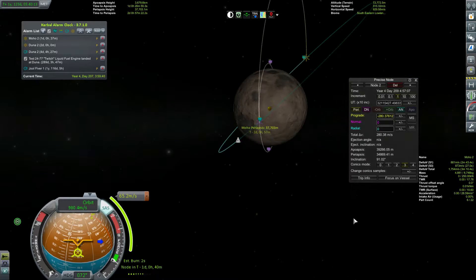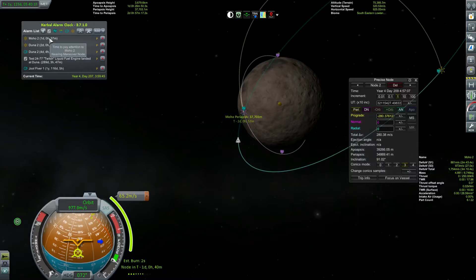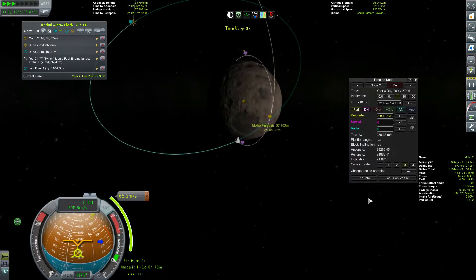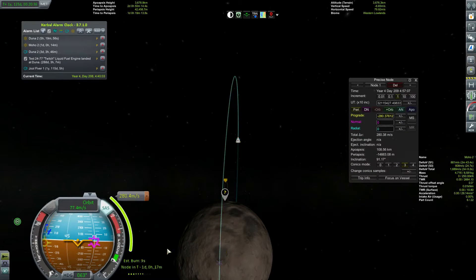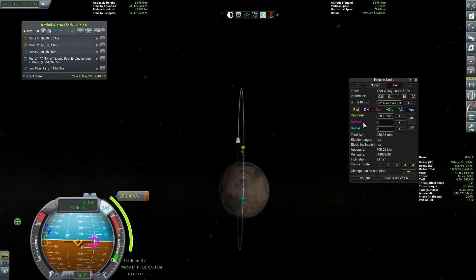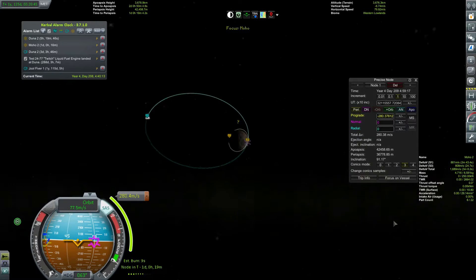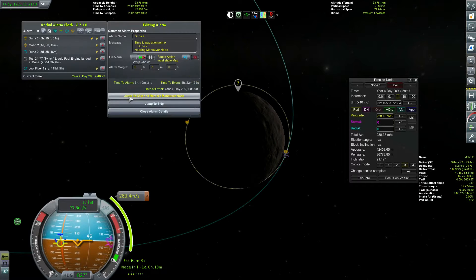We're going to have like 400 meters per second left in the orbiter, and then the other ship has to go down. It's going to happen in a day, so let's go ahead and do it - I thought this orbit would take a lot more than a day. Let's snap this at our periapsis, make sure everything's good. 36 by 42 - it's fine by me. But first we're going to do the Duna atmospheric entry, then we'll jump back.